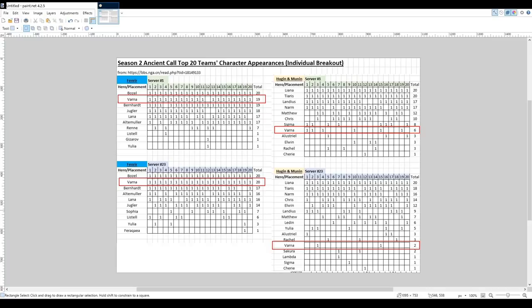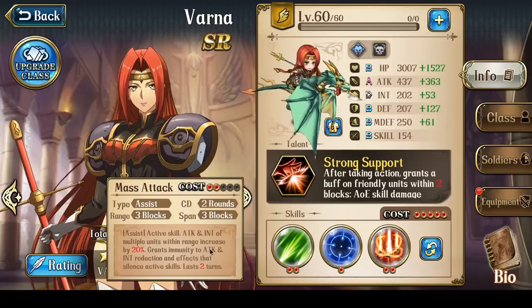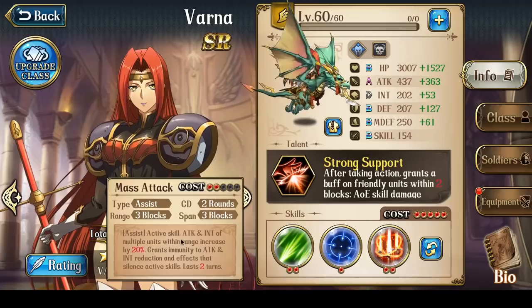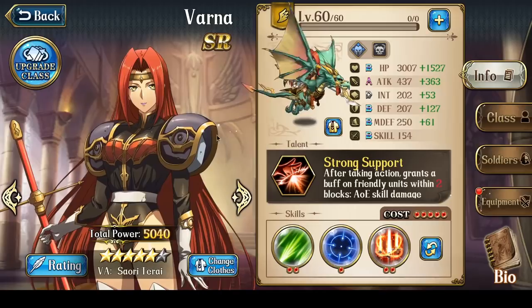What you saw in that clip just now was Varna using Mass Attack in the Hugin and Munin fight. The reason to bring Varna for Mass Attack is because of the secondary effects rather than its primary effect — Mass Attack grants immunity to attack and int reduction, and affects that silence active skills. Hugin and Munin will debuff your characters with a huge attack and int reduction, but with Varna having Mass Attack, you can totally prevent that reduction, so your characters will do full damage.